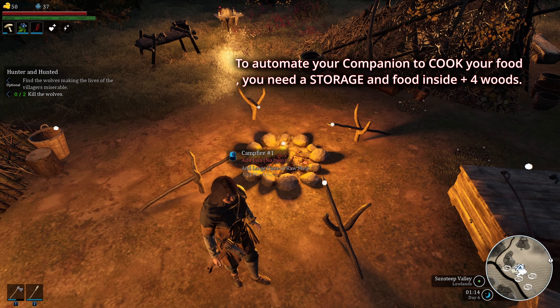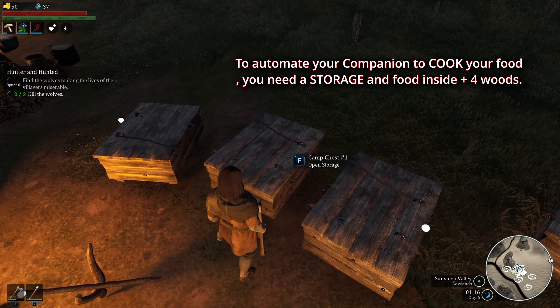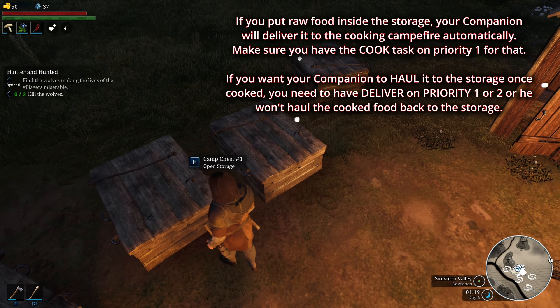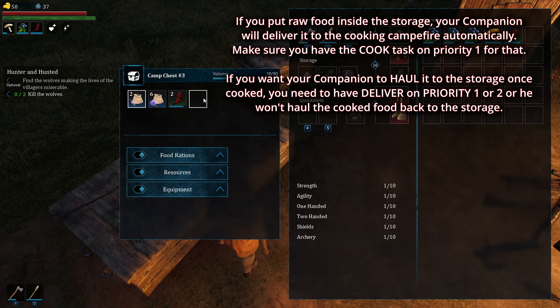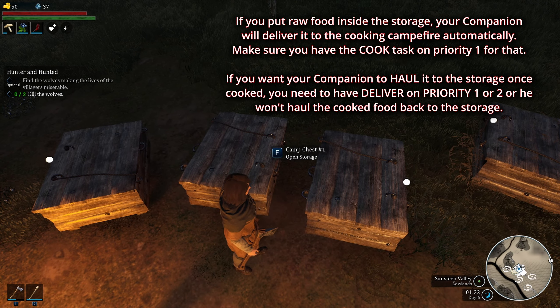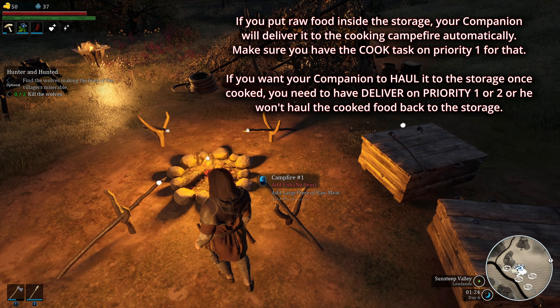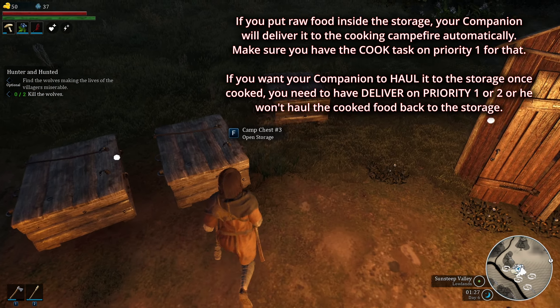You can also automate your workers to cook your food. For that to work, make sure you have wood — at least four pieces — in your storage, and make sure the raw food is in one of the storage containers. Once the raw food and wood are in storage, the NPC will start cooking the food for you.